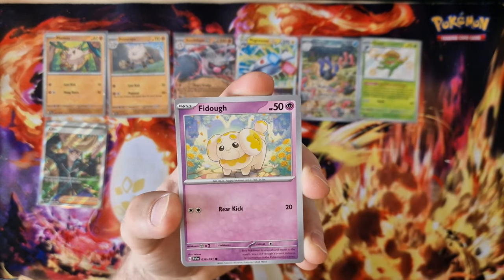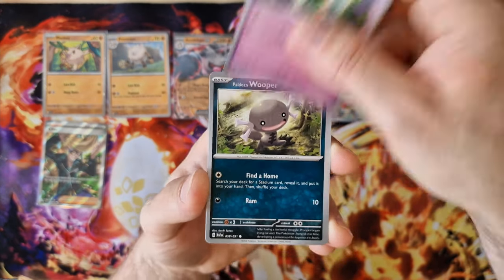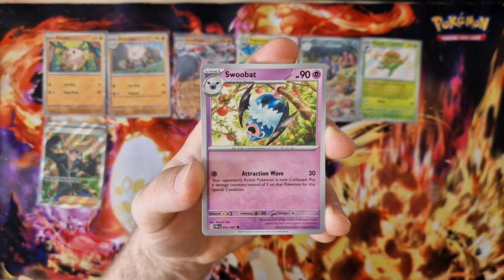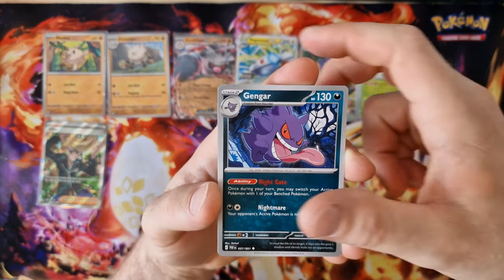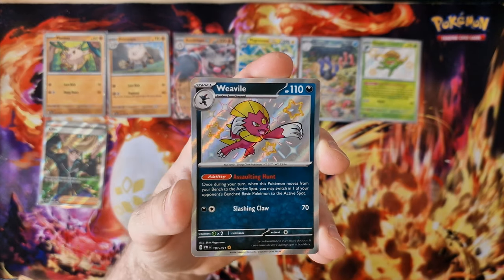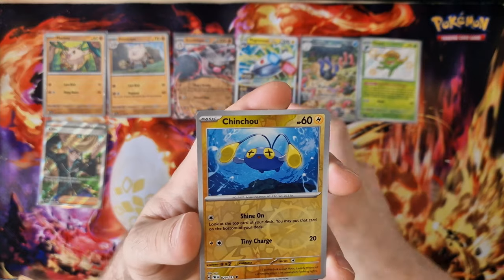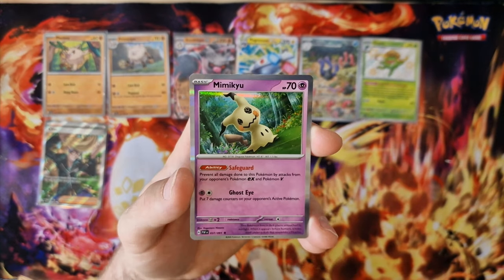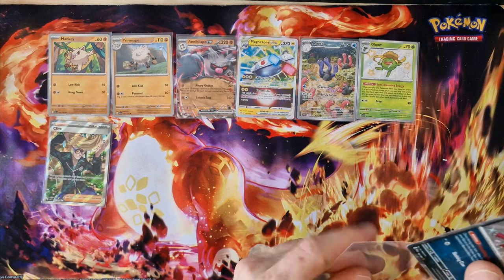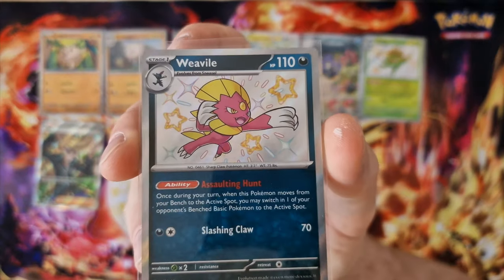Energy, Fiddlesticks, Hunter, Natu, Wooper, Scrafty, Slowbro, Gengar — really shiny, nice, very nice situation. Ginger, last card — Mimikyu holo. But pink really is very nice. Next shiny.